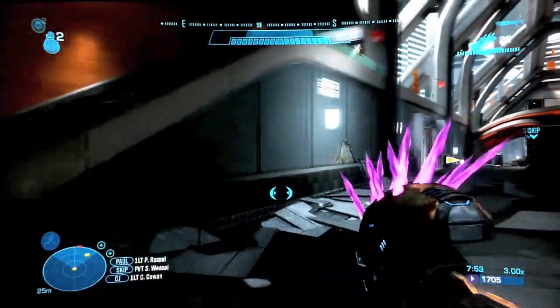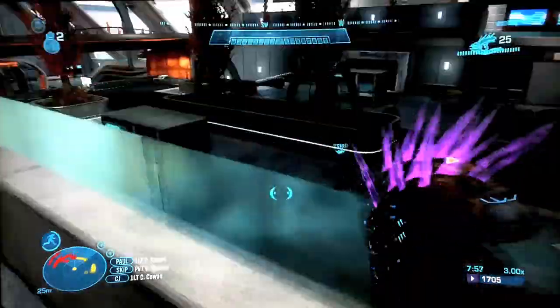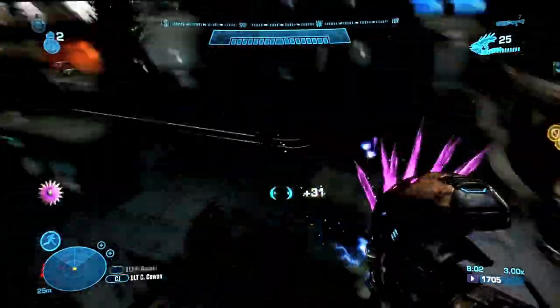Alright, we're back with Part 2. Sorry about me getting cut off back there — my gameplay just cut me off like that. Anyway, what I was saying was my combo is the dimmer is to snipe, and the shotgun is when guys come too close to me.